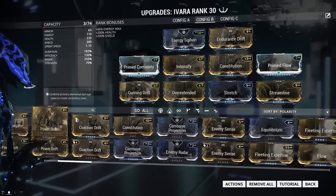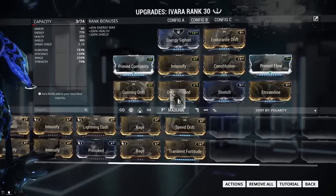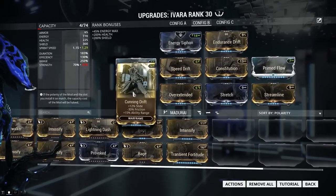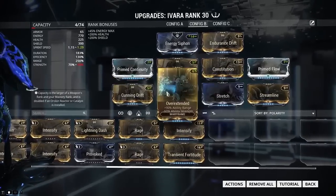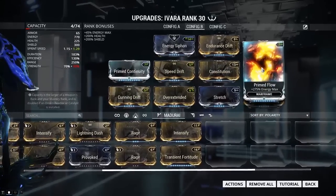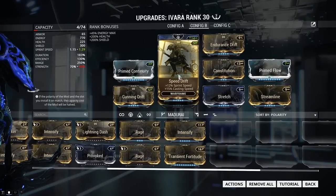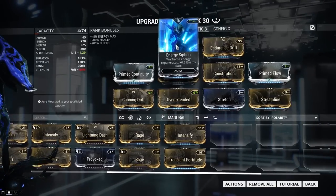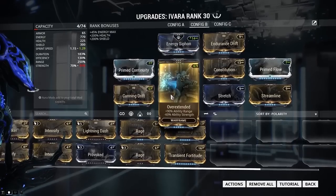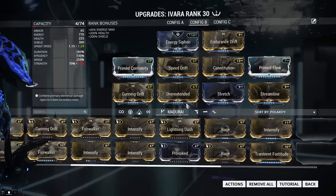There's just a lot of different things you can do with Ivara — it's a super do-whatever-you-want kind of frame. I have max range for maximum range effects on all my arrows, Streamline, Prime Continuity, Constitution for the drain, Prime Flow for extra energy, Speed Drift because I think it speeds up casting time, Endurance Drift for extra energy, and Energy Siphon for energy regen. I don't have Fleeting Expertise on here because that would reduce my duration, which is why that isn't included.